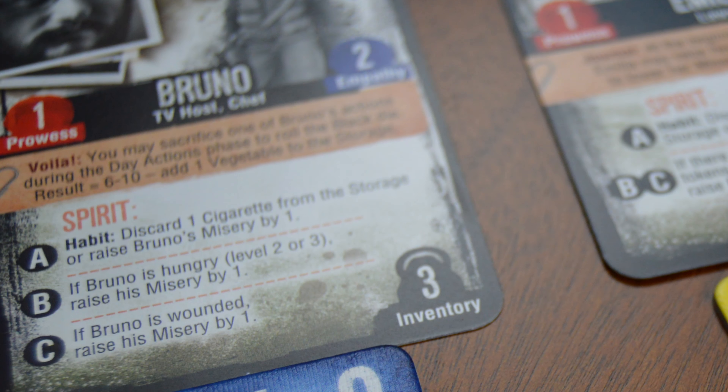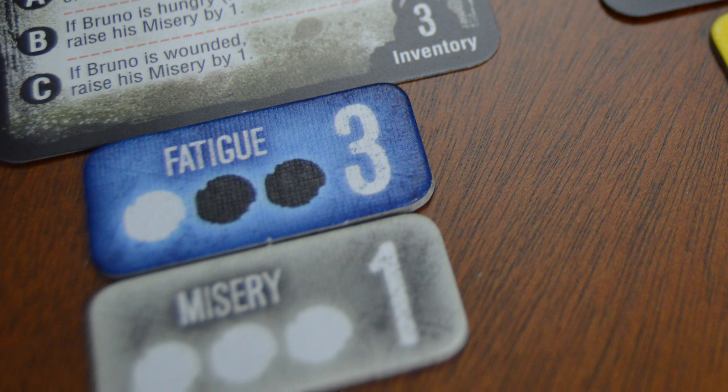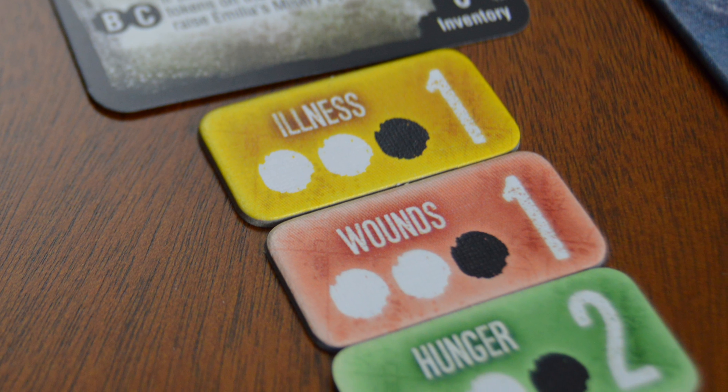Later in the game, people will come in trying to steal your stuff and hurt you, so you want to prepare. As characters get injured, hungry, or their misery goes up, their available actions go down — the more you take, the less you can do. That's why it's important to keep your people fed and happy, though it's hard when you're surviving a war-devastated city.